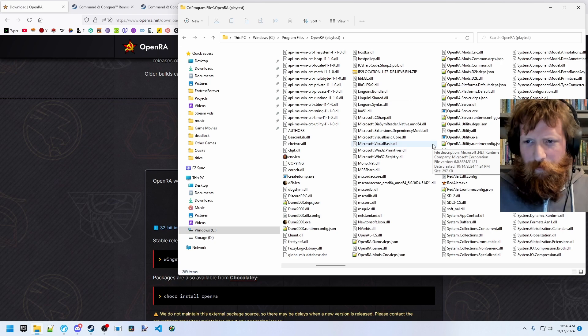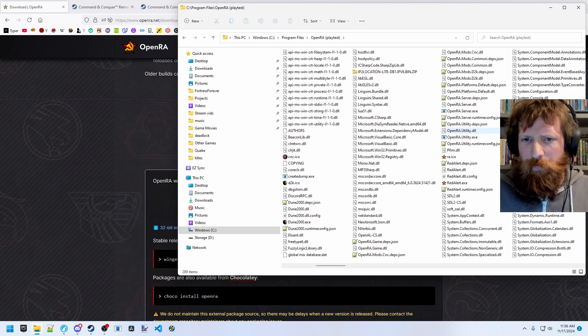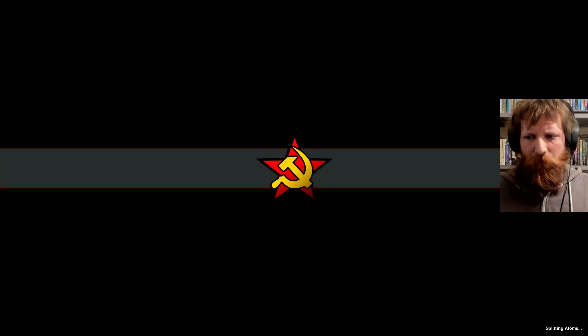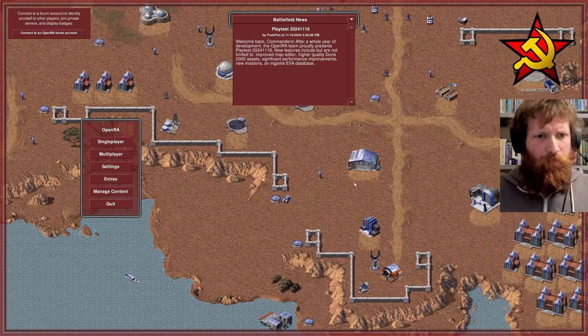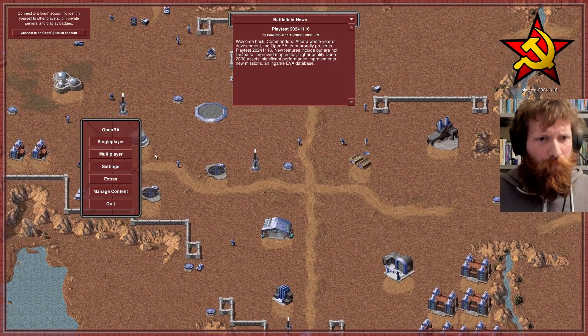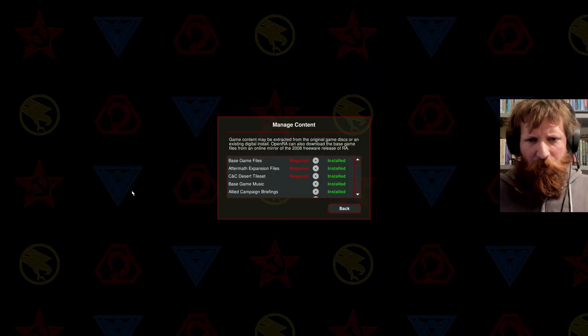We have a few executables here. Let's try Red Alert here. Under Manage Content, it's automatically picking up base game files, our expansions, picking up everything here.